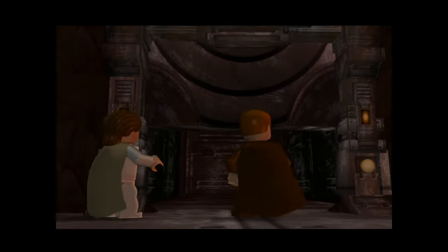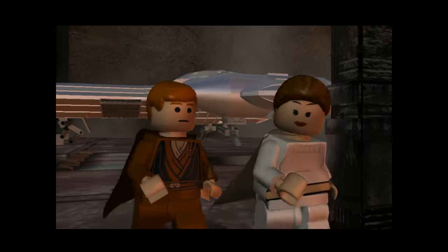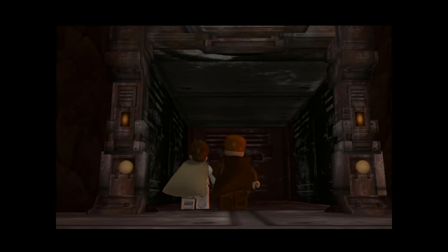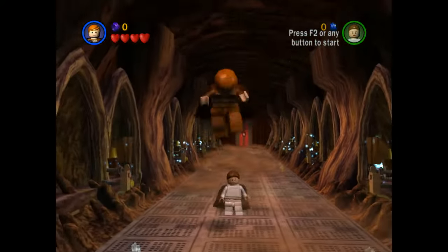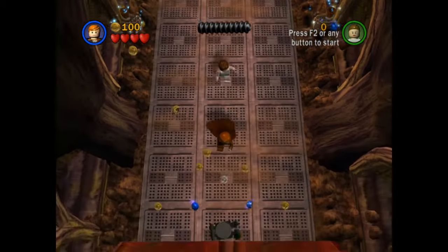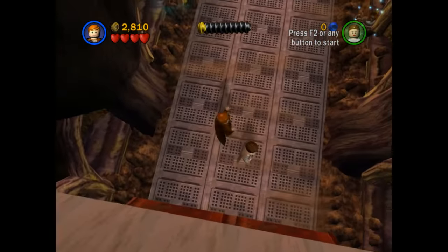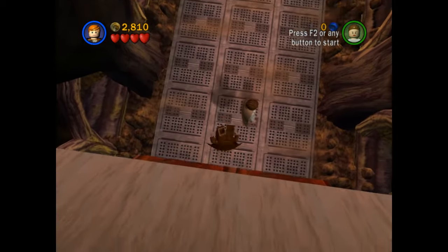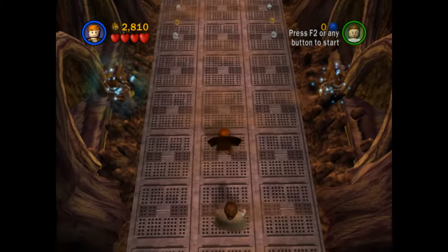We open the door and we're entering the droid factory — apparently the doors are just opened for us. Outstanding. Anakin can do some serious flips. What's back here? Oh, a minikit! We're not even playing this level 30 seconds and we already got a minikit. Nice, cool.